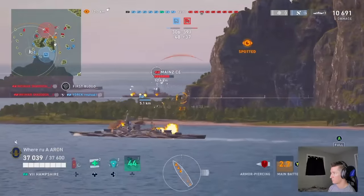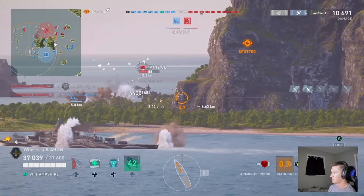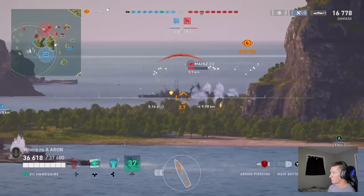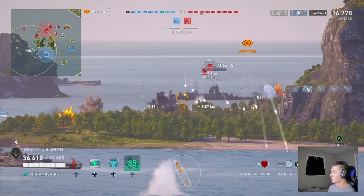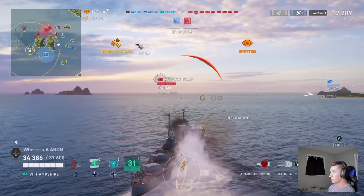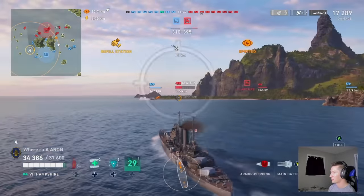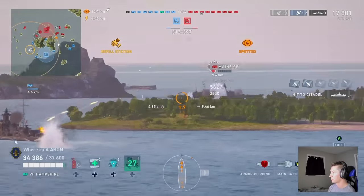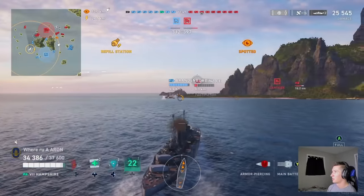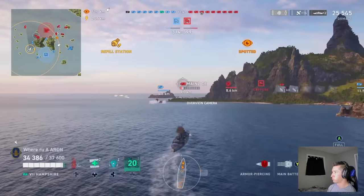Here is just one of those salvos — boom, four pens, one citadel, one overpen. The citadel is included in one of those pens. Two salvos in right around seven and a half seconds and he's gone. This was a missed shot because he hit the island, but if we could have gotten RNG on our side for a few of those, and you couple that with potentially an epic reload or legendary mod, you can just see the DPM and alpha strike you can pump out every seven seconds.